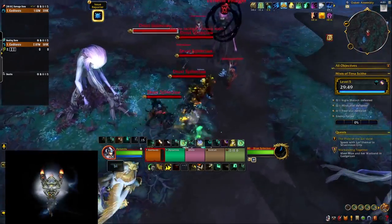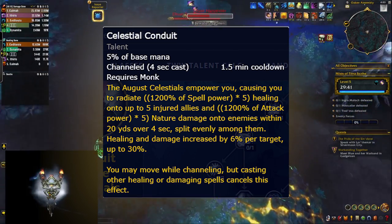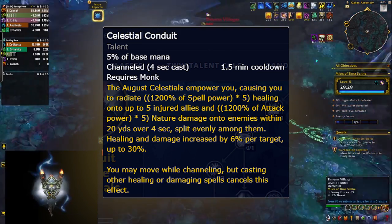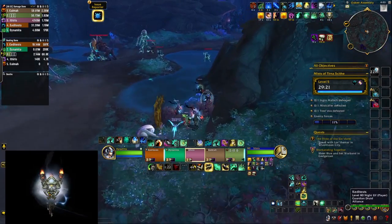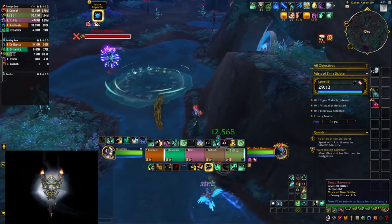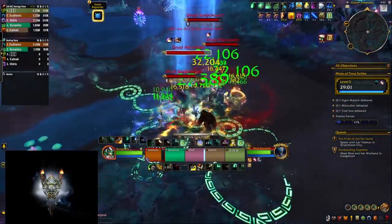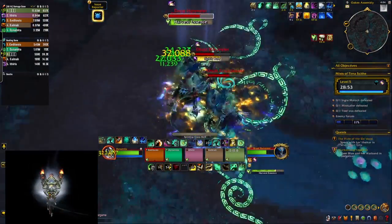For Mistweaver Monk, unlike other hero trees, you gain a brand new skill called Celestial Conduit which doesn't replace existing skills. However, several monk skills have been removed or made passive, so you actually have far fewer buttons to press, and adding a new one doesn't feel bad. The skill itself is a short channel that does a ton of healing and a little damage to everyone around you, on a 90-second cooldown. It's a bit longer than anything else we're used to with Monk apart from Revival, but it's so powerful it fits the gameplay style nicely.